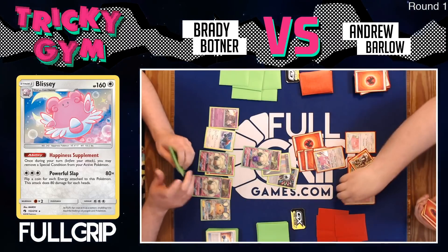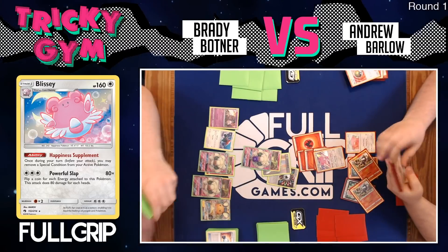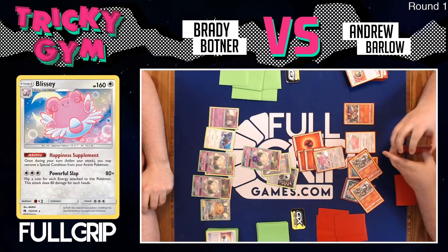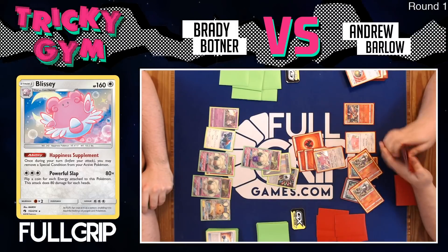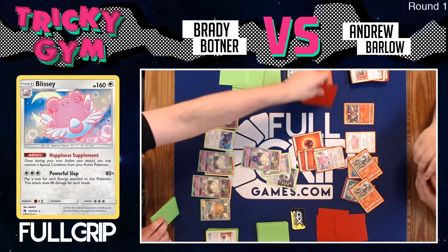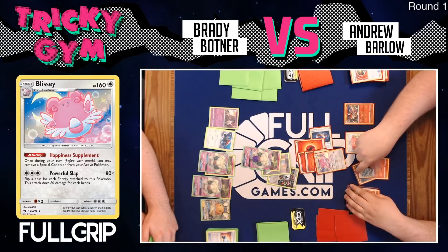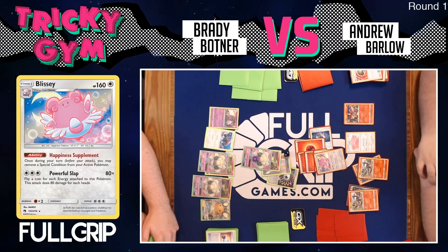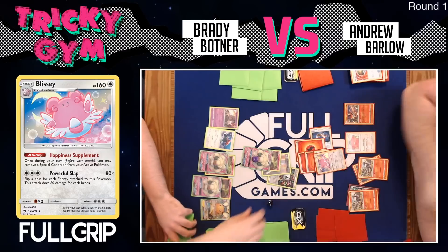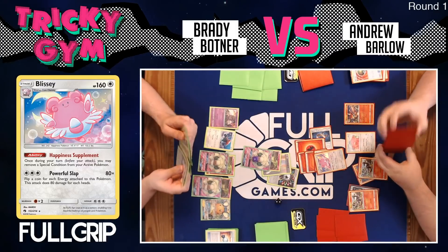Barlow already attached for turn. He uses his second Salazzle and finds Nest Ball — so we can expect Victory Star Victini to hit the bench. Barlow can now re-flip coin flips if he'd like. With a Choice Band, Barlow only needs two heads to take a knockout, dealing a perfect 190 damage. He gets the first head, then a second — but Brady flips heads on Fluffy Cotton and blocks the attack again. Two Fluffy Cotton flips in a row. This Whimsicott is invincible.